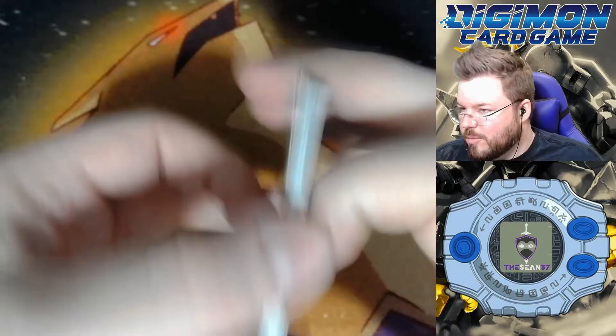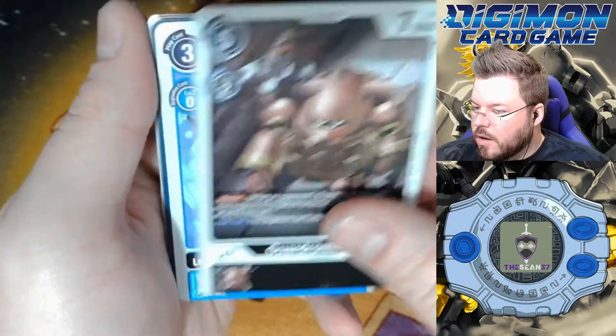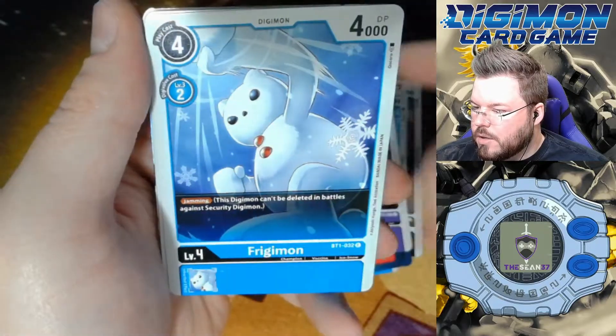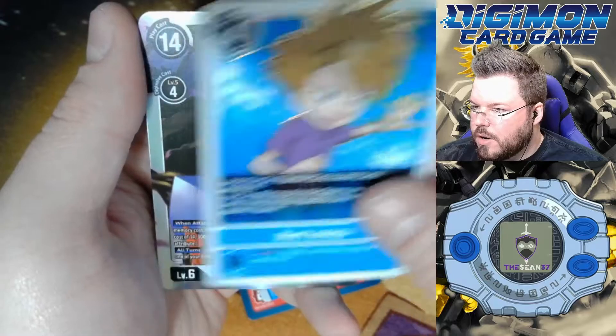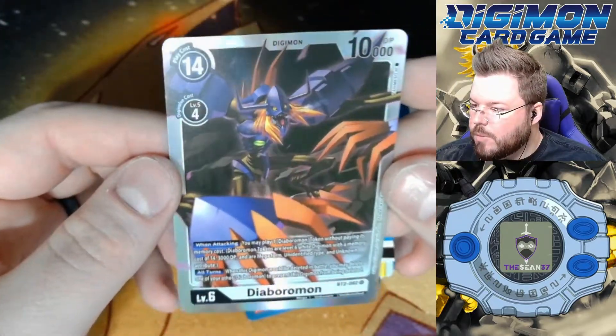We're pulling nothing but good stuff out of this box. Alright, we finally found another hit. Garurumon, Gomomon, SpiralSword, Gorillamon, OblivionBird, Impmon, Phrygimon, Labramon, Taitamon, Gatsumon, Matt Ishida is our rare, and Diaboromon is our fifth super hit of the box.